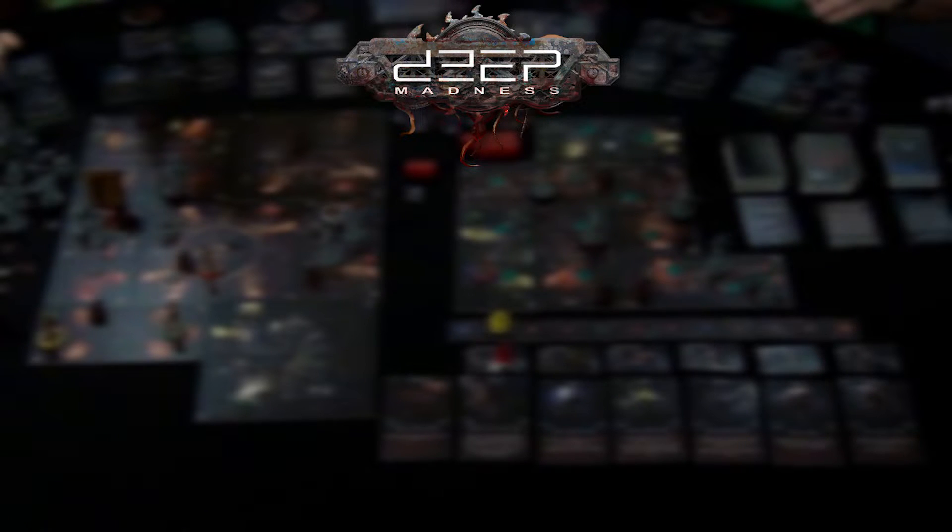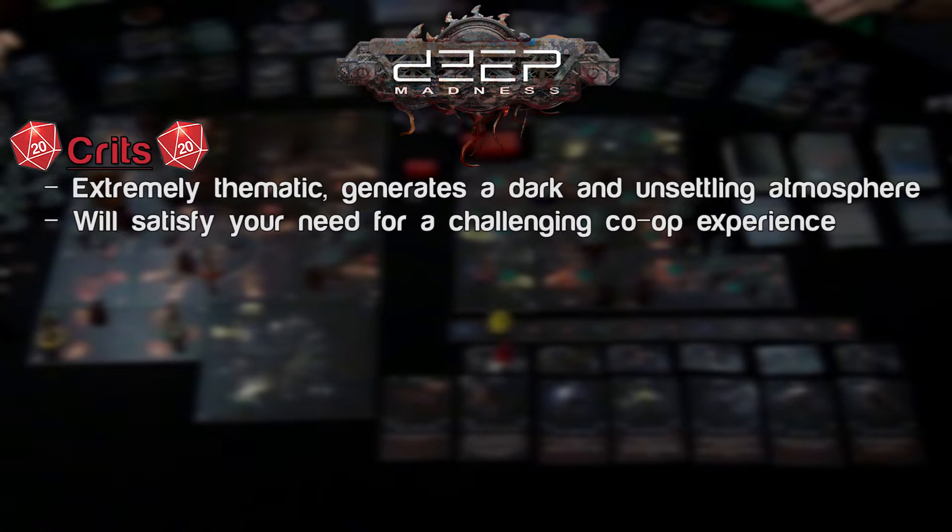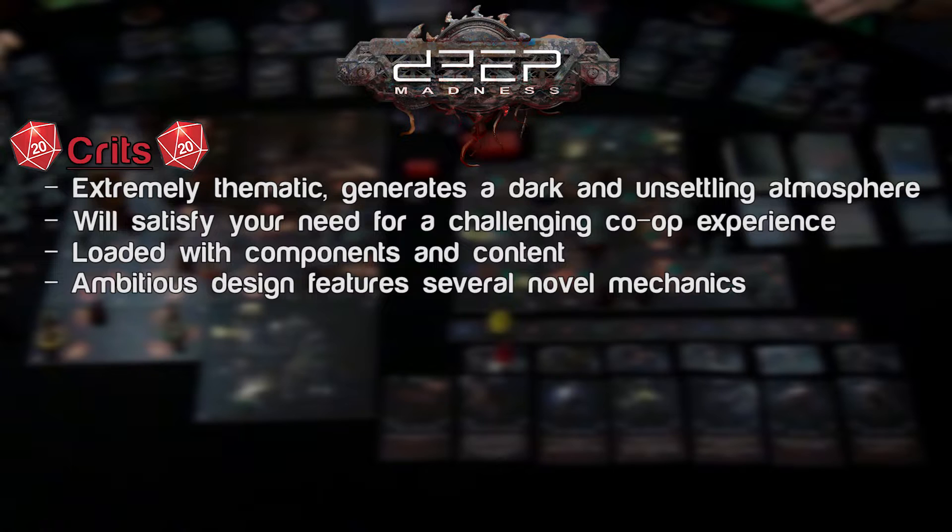Crits and misses for Deep Madness. Crits: It's a heavily thematic and flavorful game — every monster, every detail, every card is dripping with theme and dark artwork to enhance the spooky experience. From the scenario intros and win paragraphs to the consciousness cards and madness cards, if you're looking for good story around each turn, this game provides it. If you appreciate a good challenge in your co-op board games, this one delivers. There's a good deal of content — scenarios, component variety, miniatures, and weapons. The game is ambitious and introduces really cool mechanics, including the turn order, room devouring, and flooding.